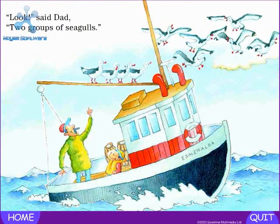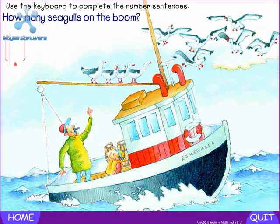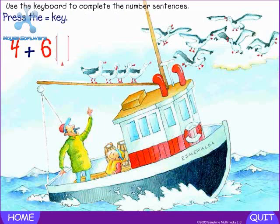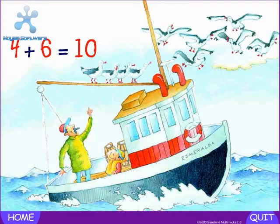Look — two groups of seagulls. Use the keyboard to complete the number sentences. How many seagulls on the boom? Four. Press the plus key. Plus — how many seagulls in the air? Six. Press the equals key. Equals — how many seagulls altogether? Ten. Four plus six equals ten.